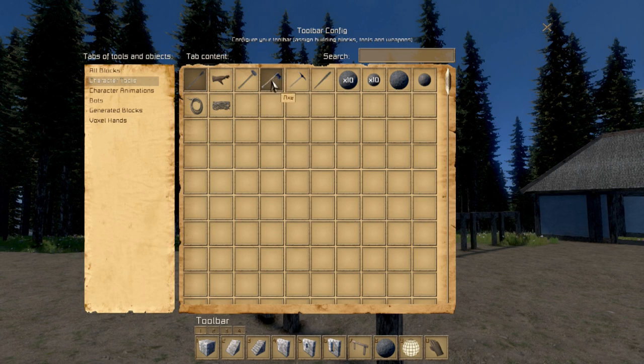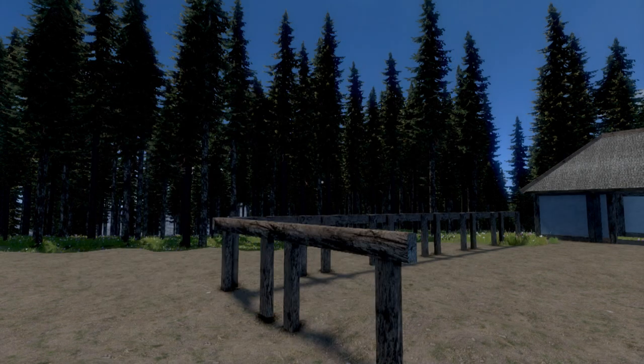First of all, we have a new character tool right here. Under character tools, you have yourself an axe. So let's go ahead and grab ourselves an axe and get to swinging.